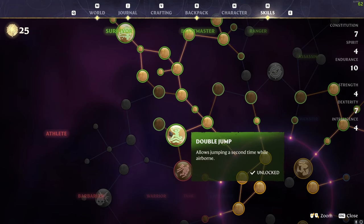We've then gone for Double Jump — I absolutely love this perk. It allows you to jump a second time while airborne, which is absolutely brilliant and really great for movement through all types of puzzles and different areas of the map.